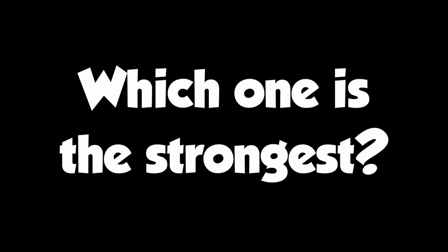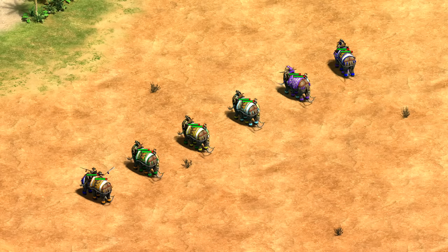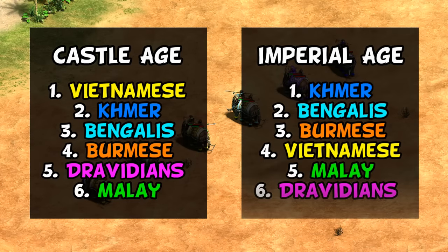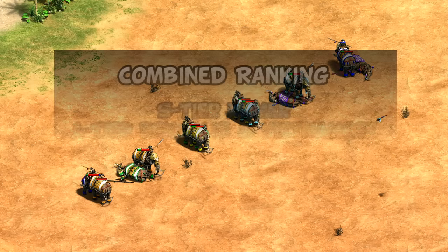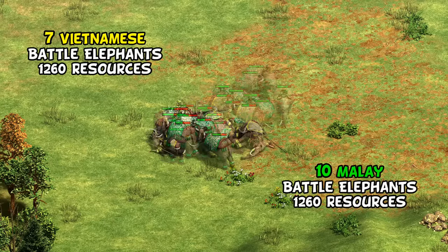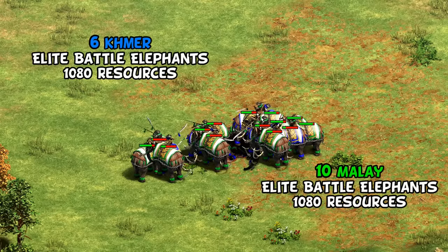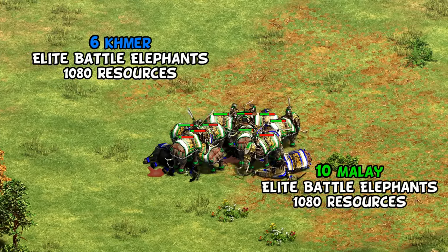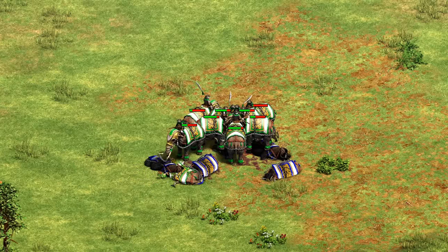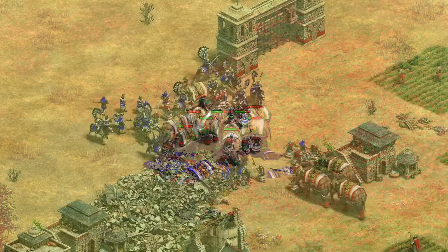Now let's look at specific matchups. Head-to-head in castle age with all upgrades, the Vietnamese high HP puts them at the top, followed by Khmer, Bengalis, Burmese, Dravidians, and then Malay. In imperial age it switches to Khmer defeating all others one-on-one and Vietnamese falling down the ranking. Averaging these results, Khmer stand out as the most consistently strong against other elephants. However, if you balance for Malay's steep discount, they beat Vietnamese in castle age and Khmer in imperial — technically the best in melee at any point, also having the lowest upgrade costs.